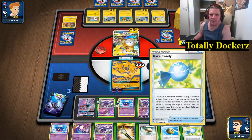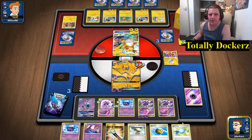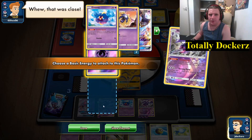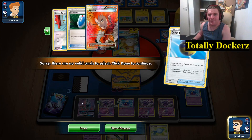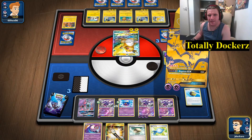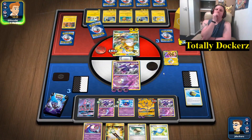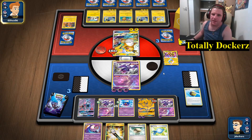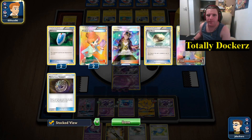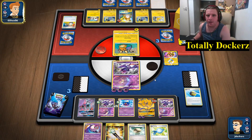They don't have any Electro Power so we survive. We put our Lunala back active, charge up one, charge up two, discard the Cosmog, retreat into the new attacker, and use Turning Point for 160 damage. We have one VS Seeker left. We can do 60 damage here and take two prizes like that.